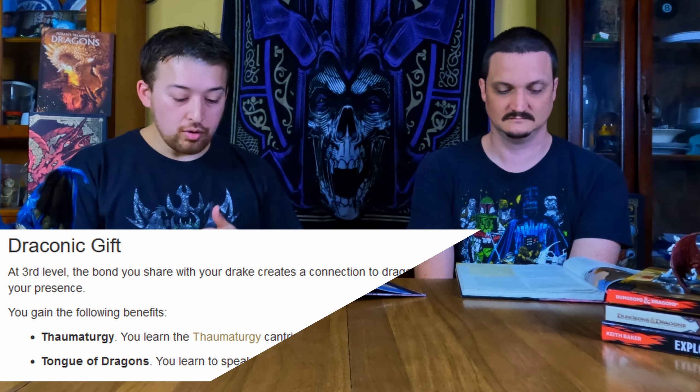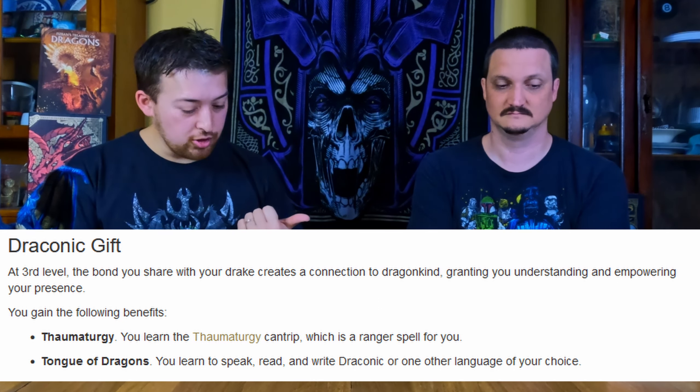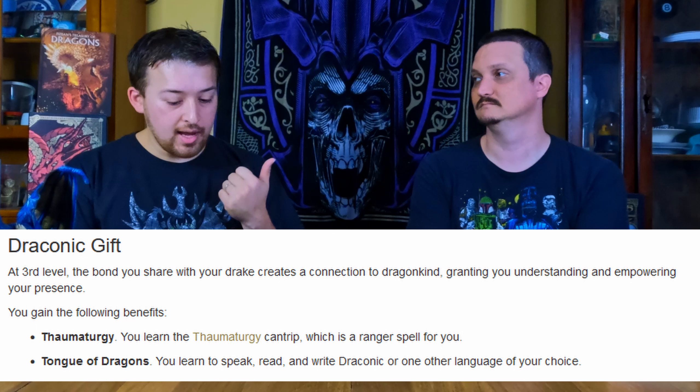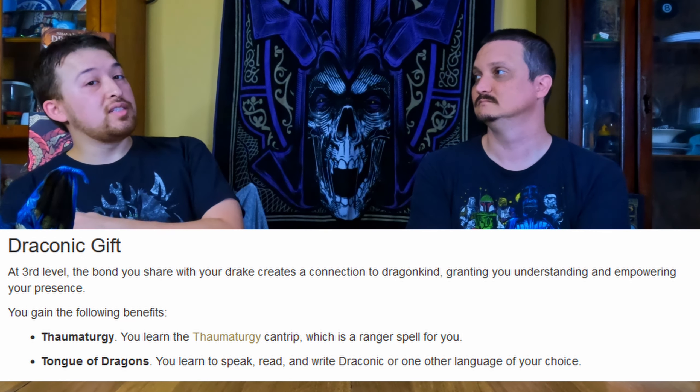The first thing you get at third level is Draconic Gift. You learn the Thaumaturgy cantrip, which is a ranger spell for you, and you can read, speak, and write Draconic. If you already know Draconic, you can choose a different language. Both are very useful — an extra language is always good, and an extra cantrip is always useful, especially something you'd never had access to before.